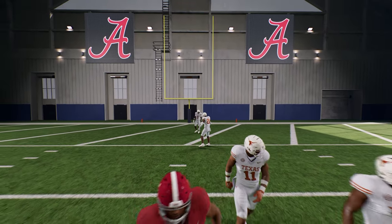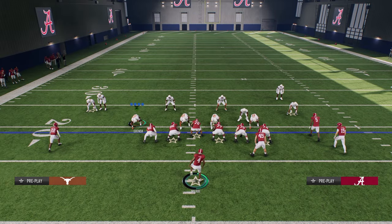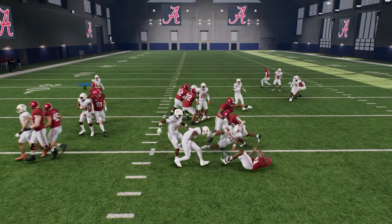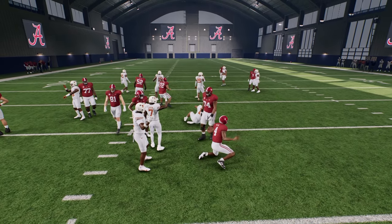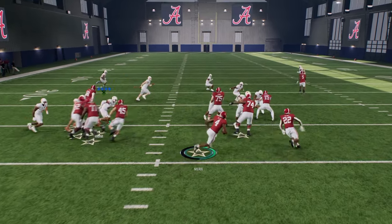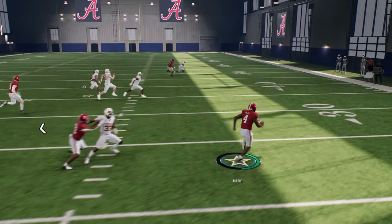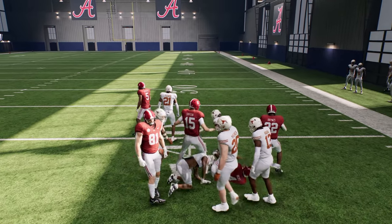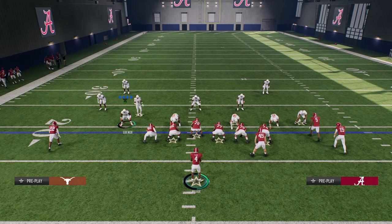A lot of people when they see this are going to be expecting that jet sweep, and then you just go with the give. Also notice — when you're in a 4-4 split defense, you're just running power. Power — look at him go. So you have that option against that defensive look.